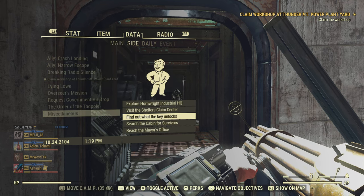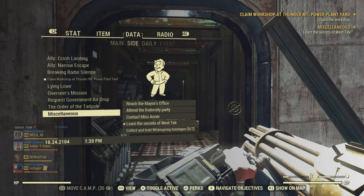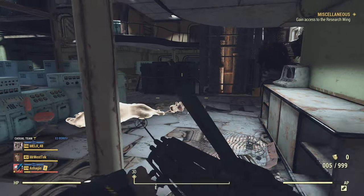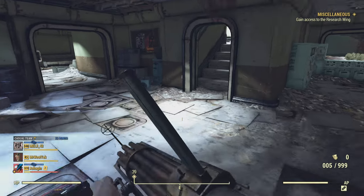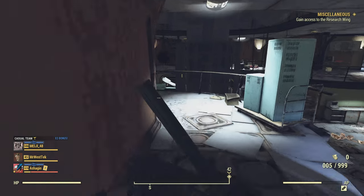When you come into WestTek, go under your data and then under side missions — it's under miscellaneous and it says 'Learn the Secrets of WestTek.' If you've come into WestTek this should be in your Pip-Boy, and if it's not then you've probably already completed it.